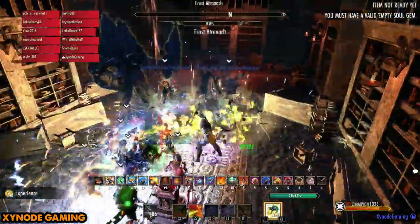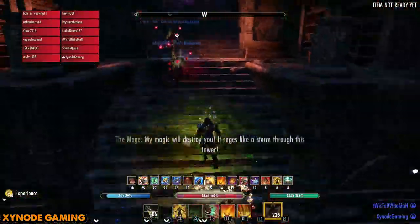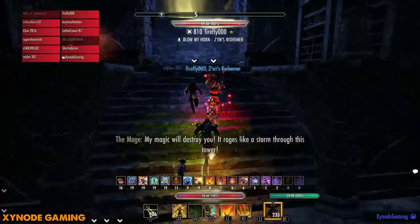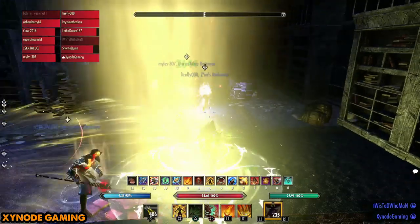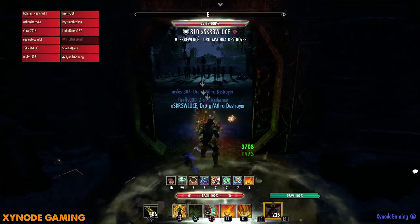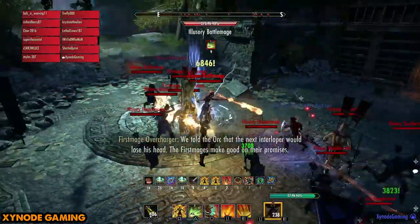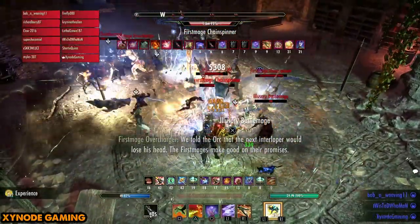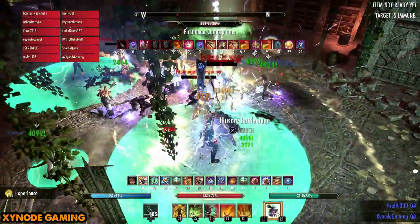These adds need to be grabbed by the tank ASAP — they have some nasty cleaves and do need to be turned away from the group. Try to save your ultimates on these ones and don't use too much expensive stuff. Just get them down gradually, then you can save your ultimates for the next pull, because the next pull is quite nasty. Continue up the stairs — this is where you get force-fed your first most important mechanic for the first boss. As you go up these stairs, you'll start getting zapped with lightning. There's a big beam of light, and if you stand in it, you won't take any damage from the lightning. That is crucial to note.